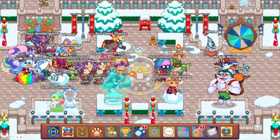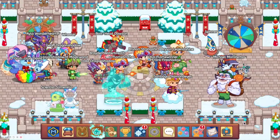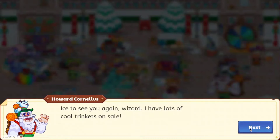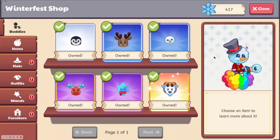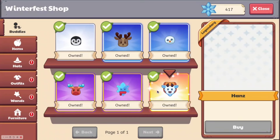But let's go ahead and first check out the shop. You can hear the music in the background. We are going to speak to Howard Cornelius, and let's see — okay, so we can get the normal stuff, and then you can also buy Hans now.